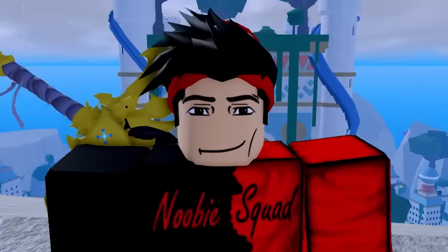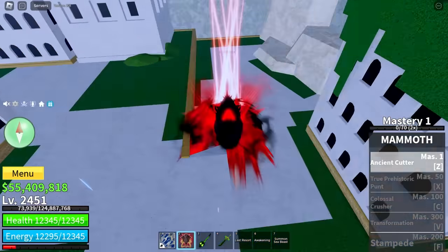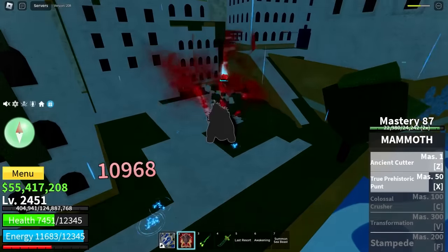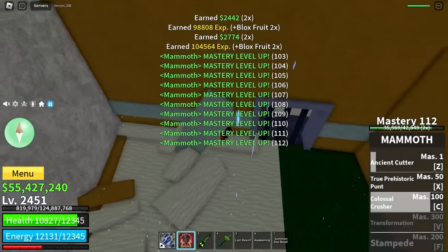Now all we need to do is get all the moves for this fruit. Z-Move! This Z-Move is pretty nice! We got the X-Move! It's like a charge! We got the Z-Move — it's basically like the X-Move, but it slams him down too!